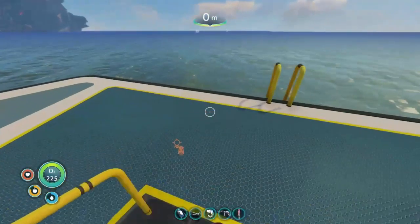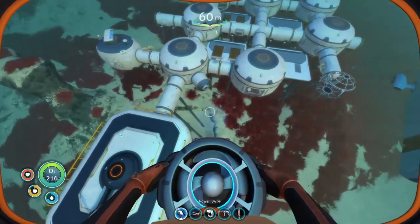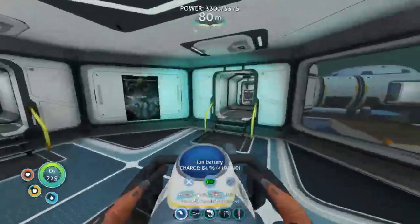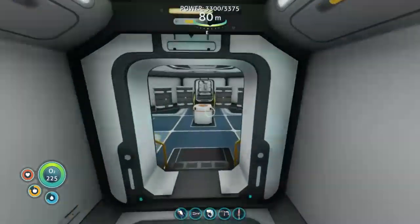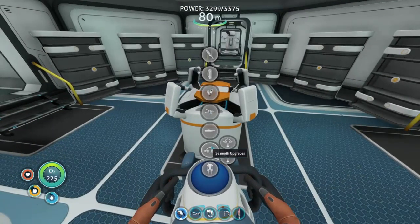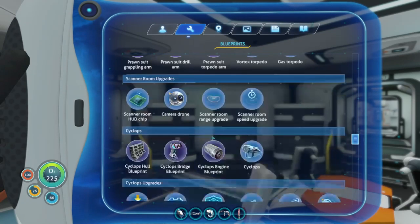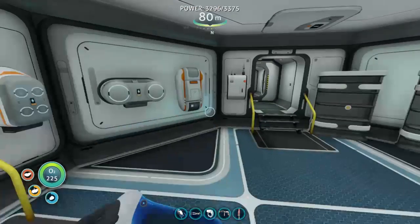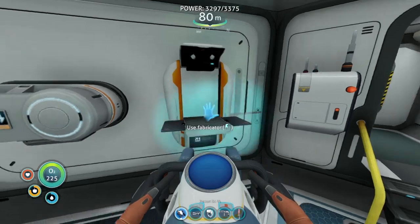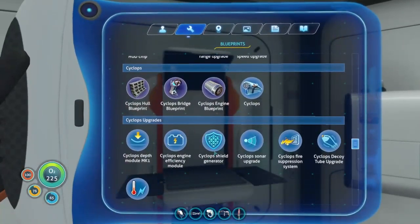Alright, the Neptune cockpit — that should be pretty simple. Nickel. No nickel or crystalline sulfur. I think that's called that, right? Yeah, crystalline sulfur. We need a Cyclops shield generator. I could just take it out of my other Cyclops, but let's see what it is first. We can do that. The green chemical is... benzine, right? No, poly.